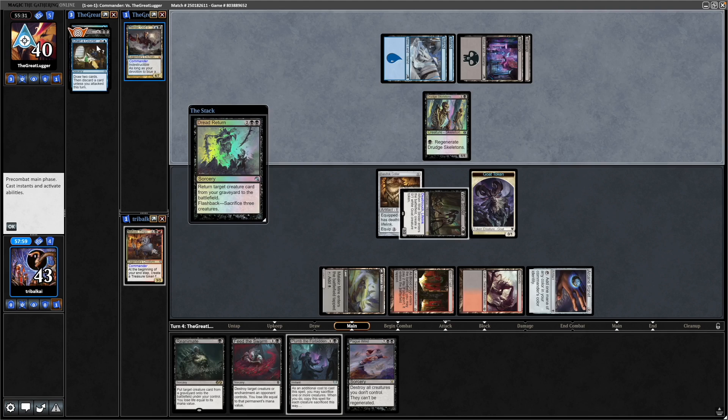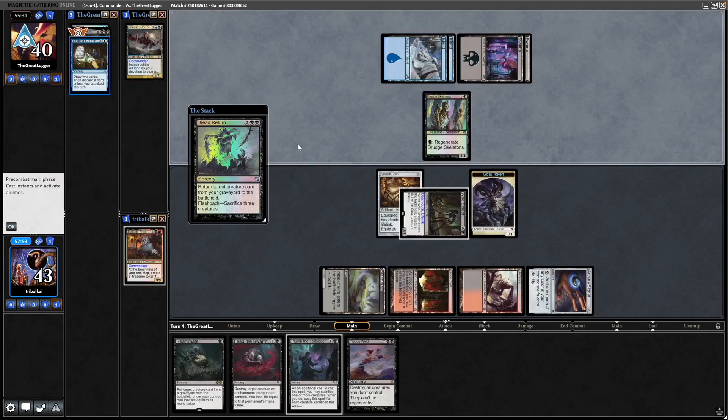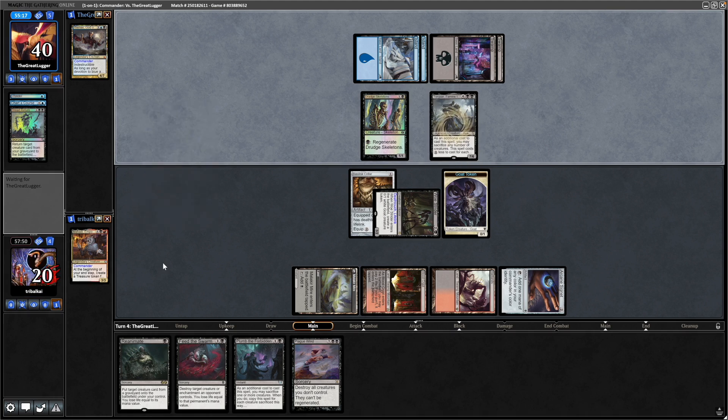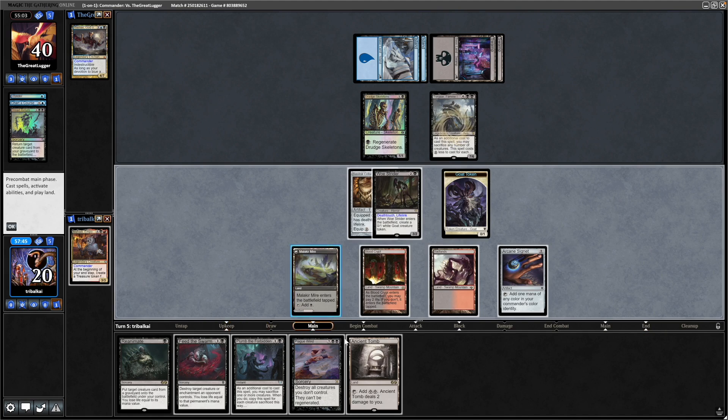Dread Return being cast already. They go for Torgar. Don't really fancy going for a Feed the Swarm on that, but we might have to. So our life total goes down to half — knocking us all the way down to 20. A land here would be really good, so we can get down our commander and go for Feed the Swarm, or another piece of spot removal.